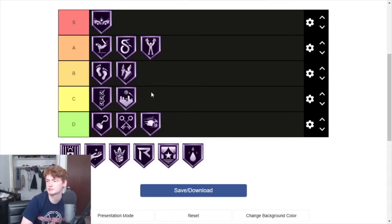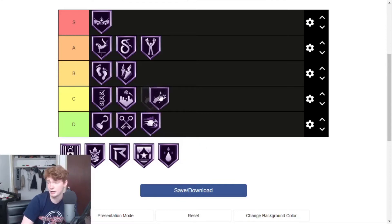Lob City Finisher I'm going to put into C. It's not really as good as the other badges. It has its place, but if you're a good dunker you really don't need it — just pick Contact Finisher, and that'll do enough for your lobs.